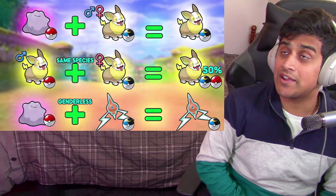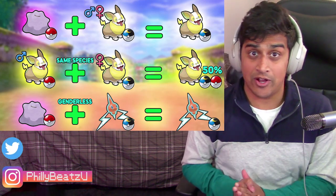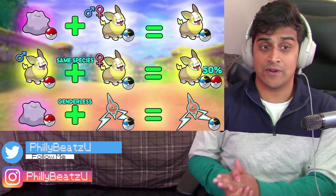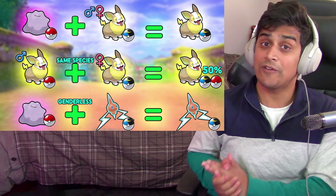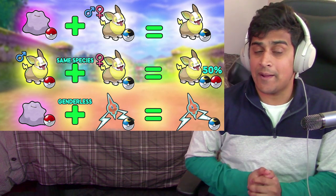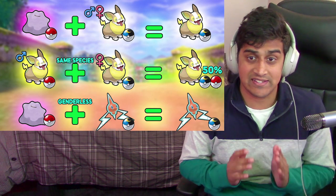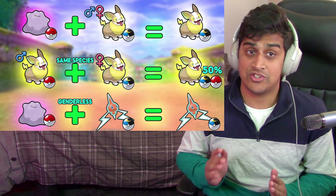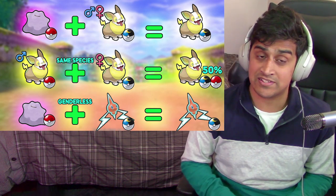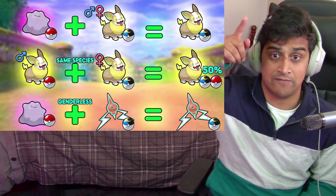On this side of the screen we're going to be talking about breeding. As you guys can see, if you have a Ditto and you decide to breed it with a male or female — let's say Yamper in this case — you will be getting a Yamper with a Moon Ball. Any Pokéball that you decide to use, except for the Cherished Ball or the Master Ball, will be passed down onto the next Pokémon.